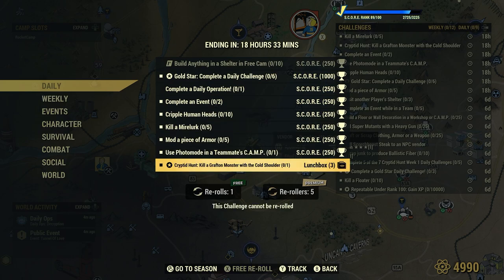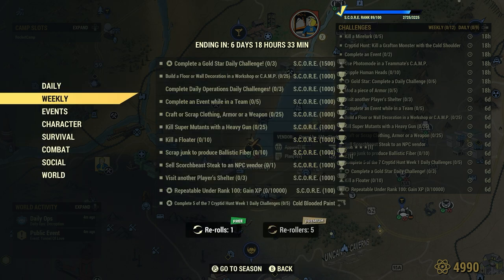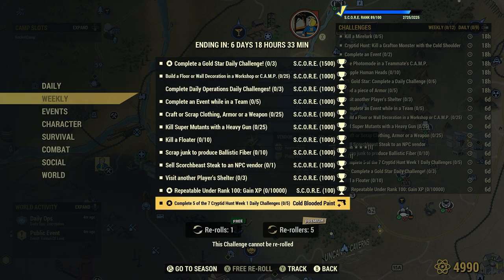Kill a Grafton Monster with a Cold Shoulder — that's one kill required. And as a reward, you'll get three lunchboxes. Now this ties into the weekly: complete five of the seven Cryptid Hunt week one daily challenges, and as a reward you'll get a cold-blooded paint for a weapon.